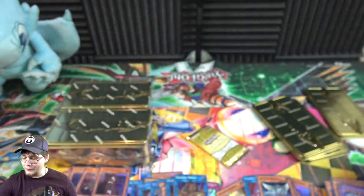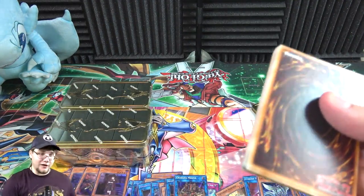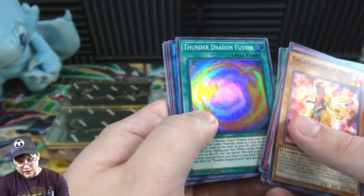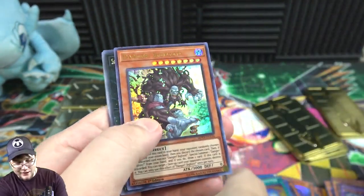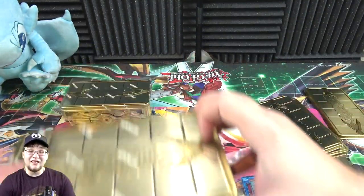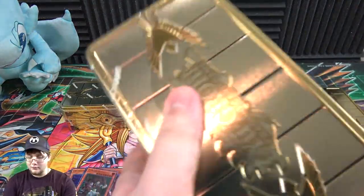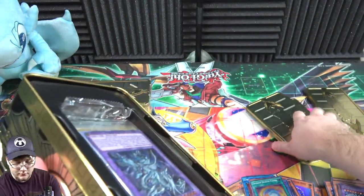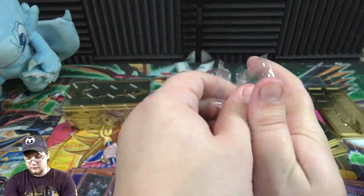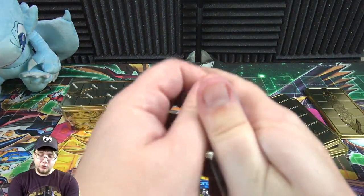I don't know if Borreload Sword is as tough to get as it was in Battles of Legend — I hadn't really heard. I was lucky enough to get one from the original set a long time ago. Thunder Dragon Fusion, Hayate again, and Danger! Bigfoot! — I think I've gotten a playset of those. I'm hoping it's not tough for other people to get because you shouldn't still be missing Borreload Sword after all the reprints. Maybe after the structure deck they'll make it easier so you can get all the Borreload monsters you want.